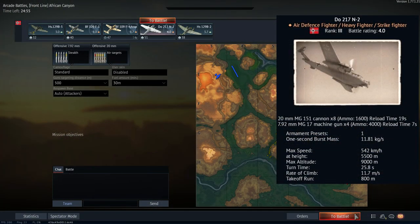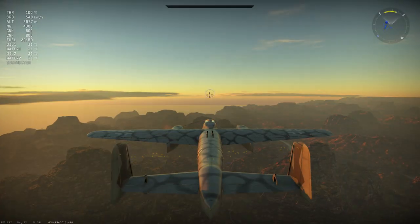Today's gameplay is brought to you from the front line map African Canyon. We are using stealth belts for our machine guns, as in our experience the stealth belts have proven to be the most powerful out of those available. If you get an enemy fighter in your gun sight cleanly for 2-3 seconds, the volume of machine gun fire can be enough to shred them to pieces.